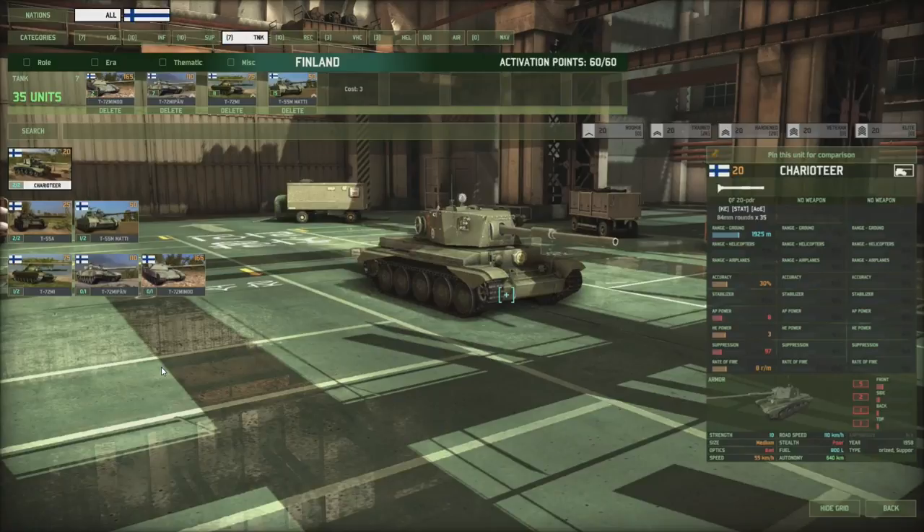On to the tank section, where we find the Charioteer as their base, very cheap tank. It's a 20-pounder gun, not the most agile platform — 55 kph off-road isn't bad for a 20-point vehicle. But other than killing off very lightly armored targets or spamming them en masse, I don't see a very useful role for them. If you wanted to spam them, they are two cards — at Hardened that's 20 units per card, so you can put out 40 of these if you really wanted to.